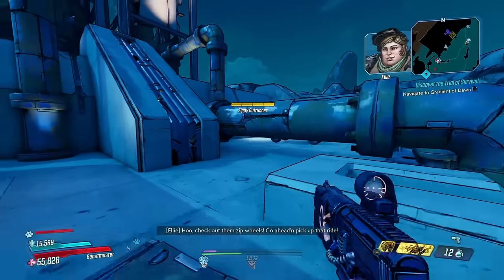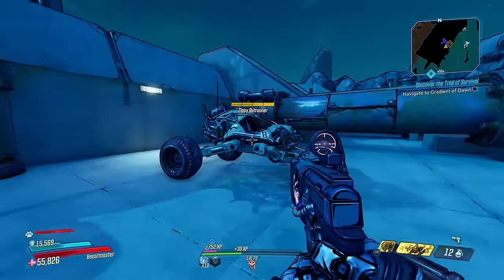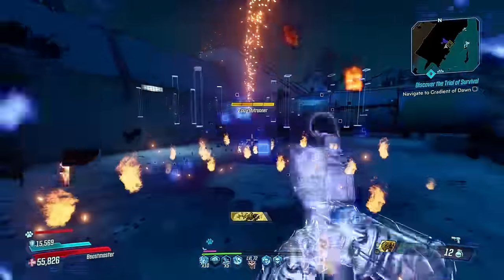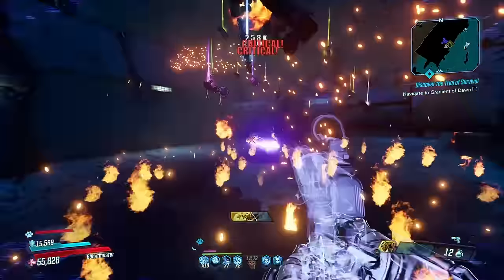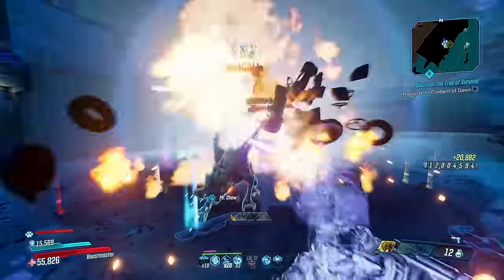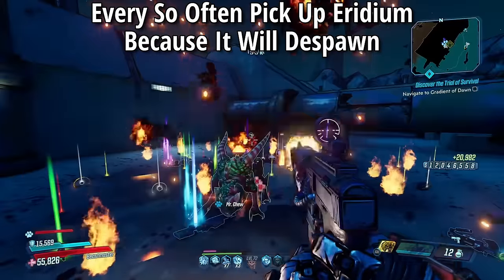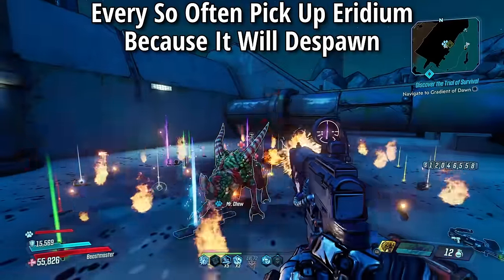When you get to the spot, start shooting the car. Every time you destroy it there is a chance of a loot explosion which will drop Iridium, cash, and weapons. The best way to do this is to tie a rubber band around your controller or set up an auto clicker if you're on PC. Note: every so often run around and pick up the Iridium because it can despawn after a certain time.